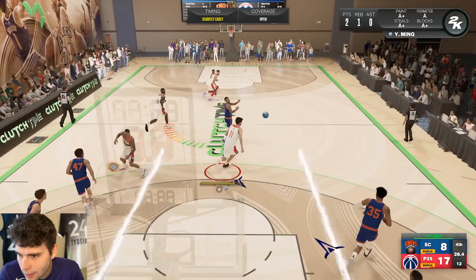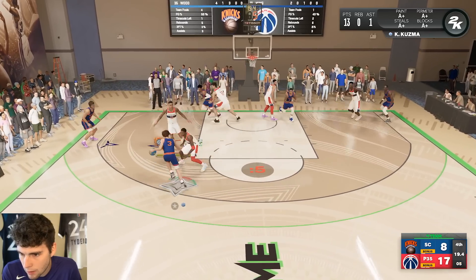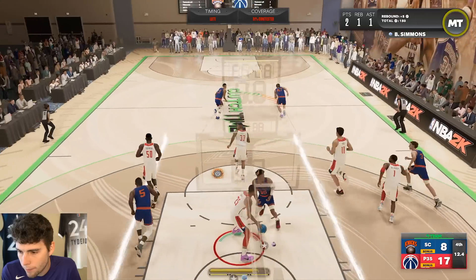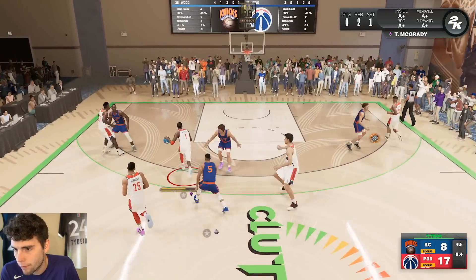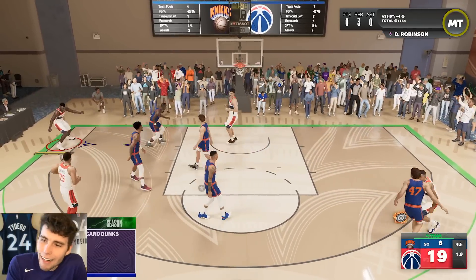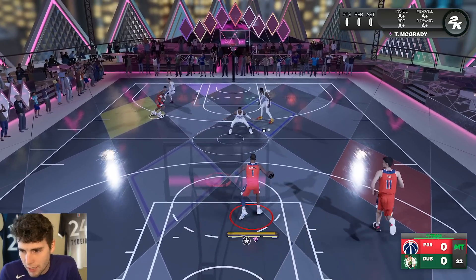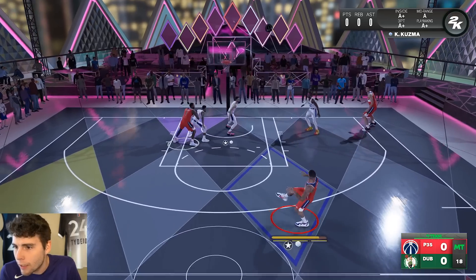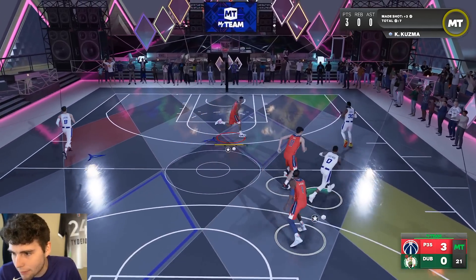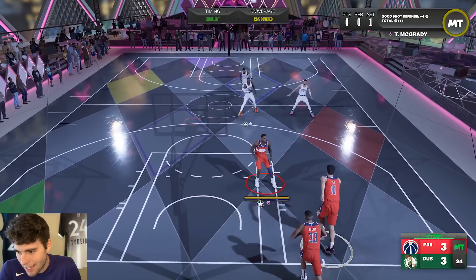Tough shot, tough shot, tough shot. I didn't even want to throw that pass but you gotta do what you gotta do. I genuinely feel bad for my opponent whose team leaves a lot to be desired. Got Kuz green — you gotta get used to that quick release, but once you do, you're not gonna want to look back. You're not gonna find many people with better releases in the entire game. He greened at 26 — that's just wild.